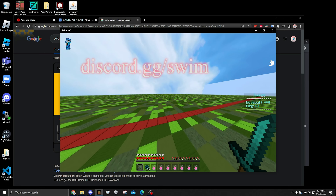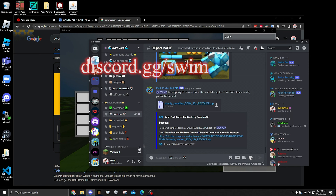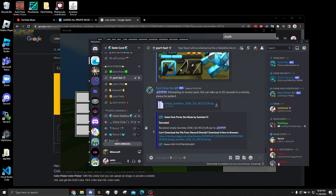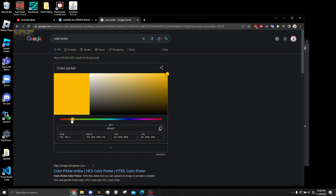So first what we're gonna want to do is join my Discord server, discord.gg slash swim, and you want to head down to the port bot channel. What you want to do first is just get a hex color that you want.